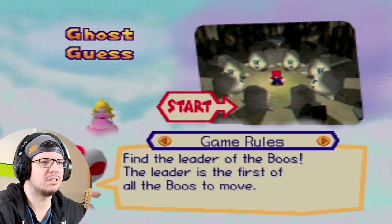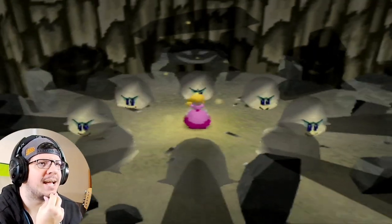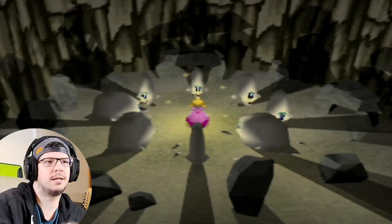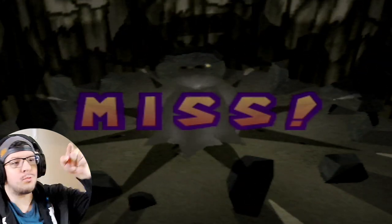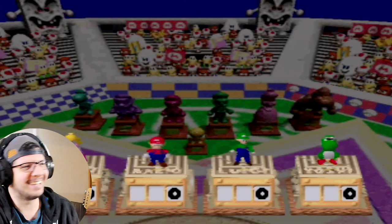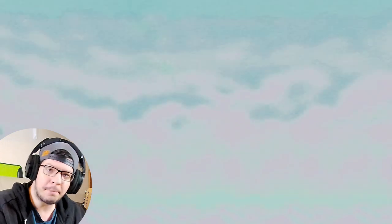Find the leader of the Boos — the leader is the first of all the Boos to move. You can tell which Boo moves first by watching their shadows. This game requires a lot of paying attention. I was going right for it and then Peach just did a wide hook and hit the one next to it — that was her fault. She did a wide hook and hit the Boo next to the leader. This girl doesn't know how to punch.